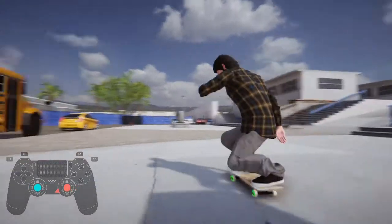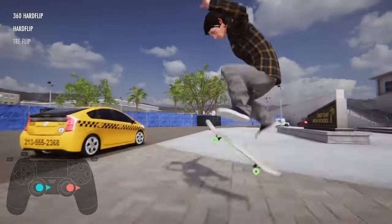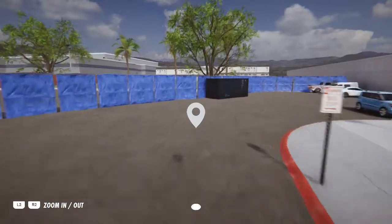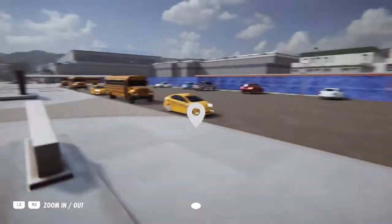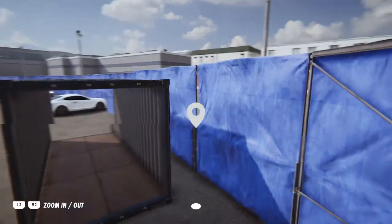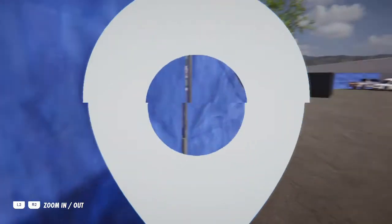Okay guys, I'm back with another glitch tutorial and today I'm going to be showing you how to glitch outside of the high school. Go over here to this crate — you spawn over here, go over here to this crate, make sure you do that. If you're goofy, do it this way; if you're regular, do it this way.